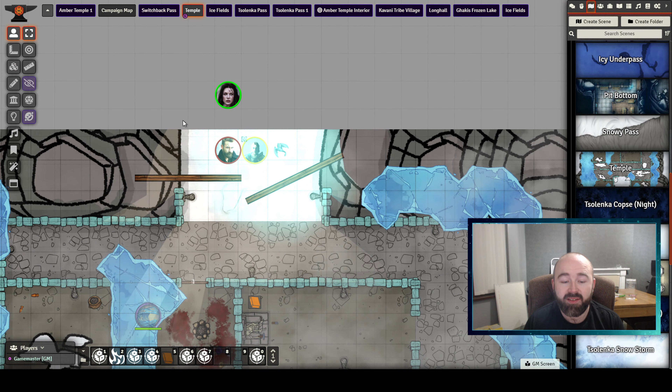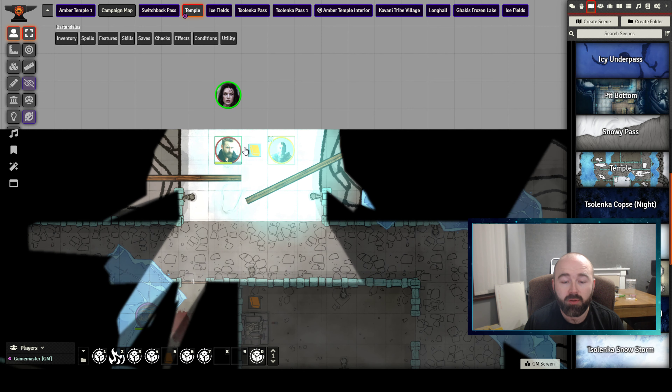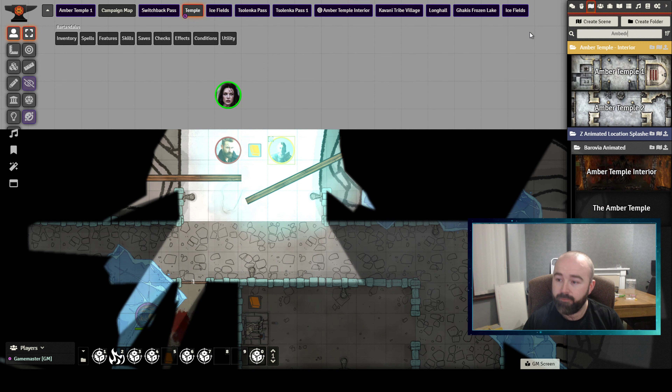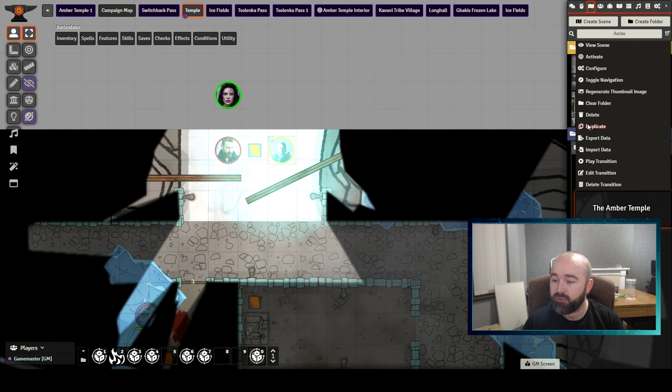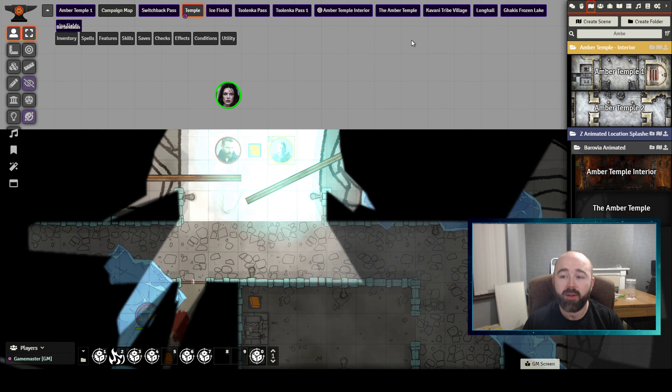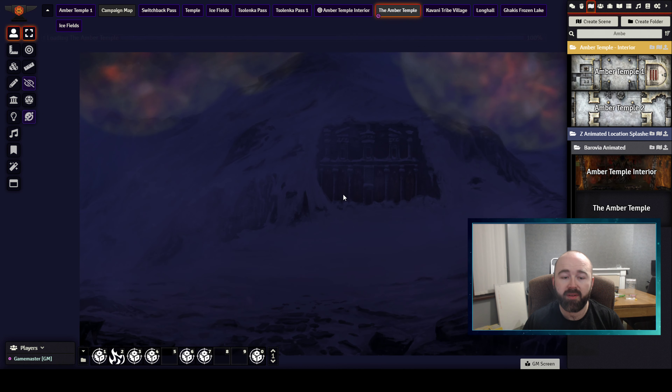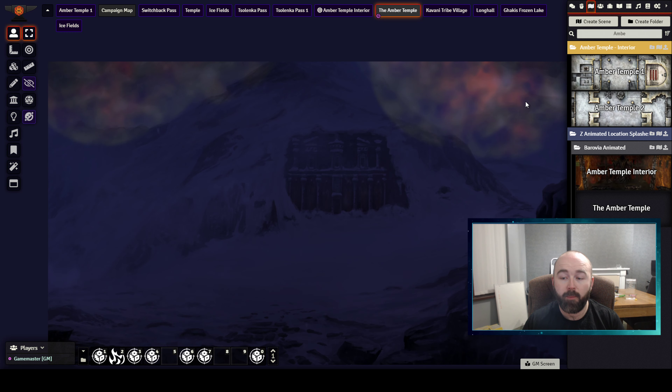That opens up into a tunnel that has quite a long description from Lunch Break Heroes of the actual approach to the Amber Temple. At which point, after 17 sessions of travel, I finally showed my group the art for the Amber Temple — which again I went and put that Aurora effect on.